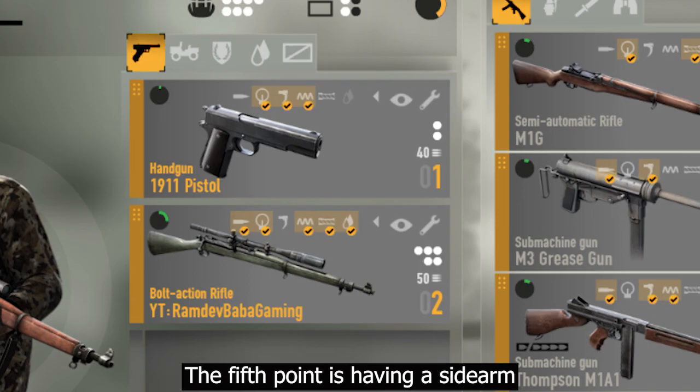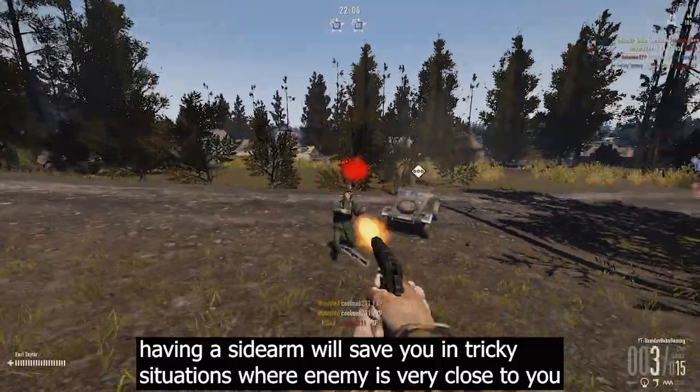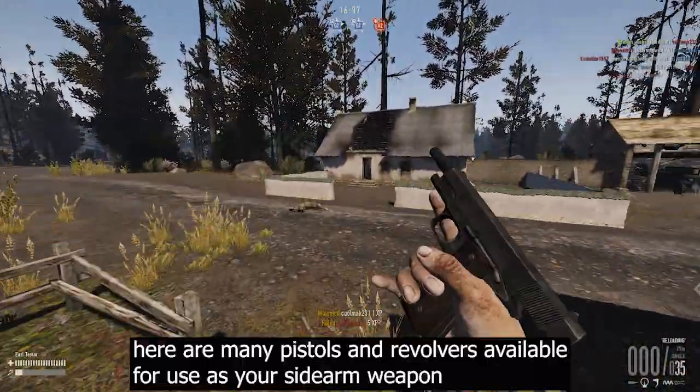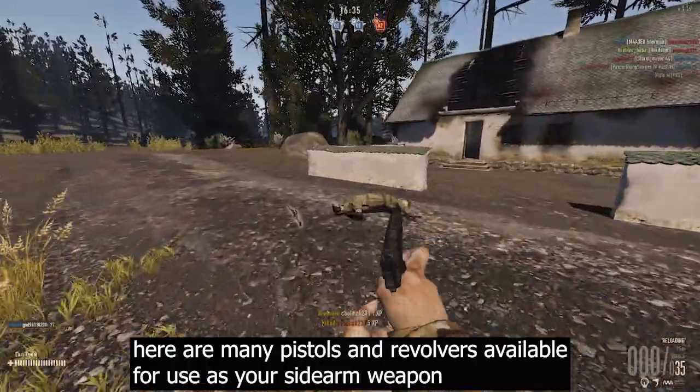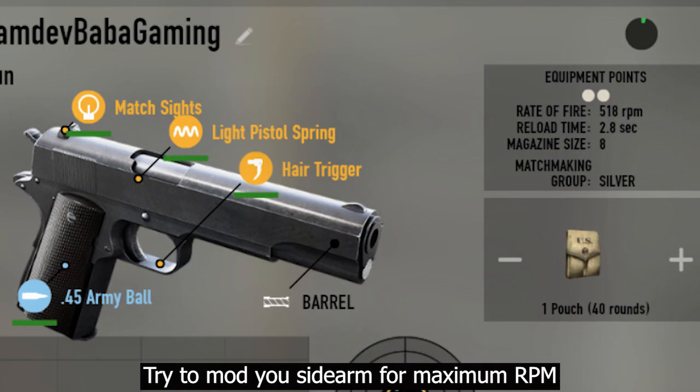The fifth tip is having a sidearm. Having a sidearm will save you in tricky situations where an enemy is very close and you need a quick-firing weapon to defend yourself. There are many pistols and revolvers available as sidearm options. Try to mod your sidearm for maximum RPM.